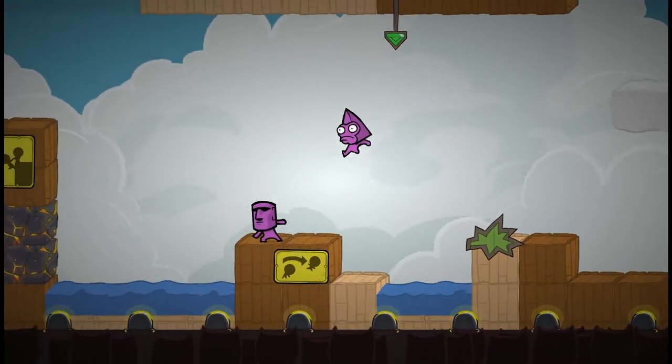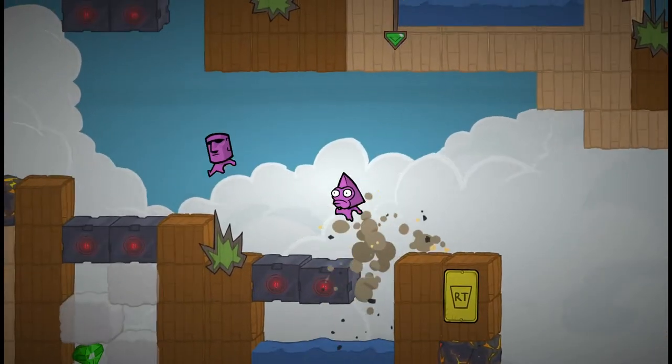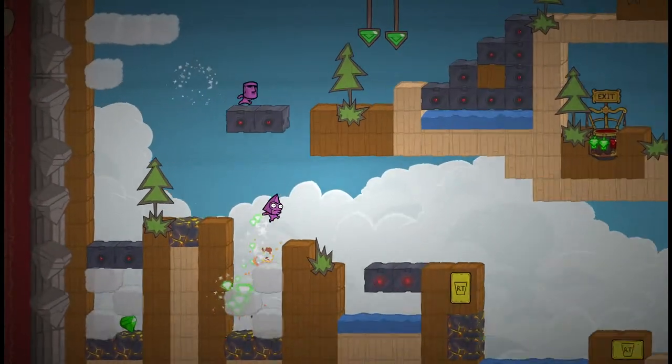As you can see here, Carol will demonstrate — he will go behind me, I throw him, he does that, and then I reach for him on the ledge. It's an example of the cooperative gameplay present throughout most of BattleBlock Theater.